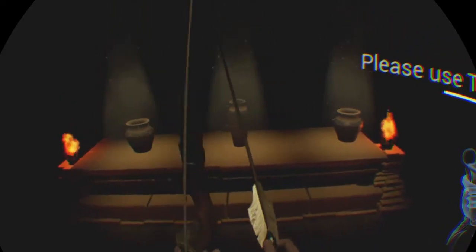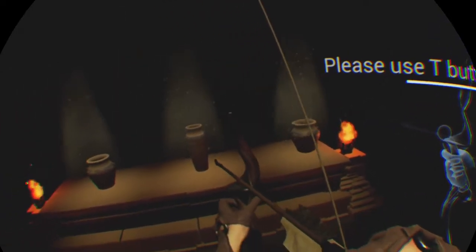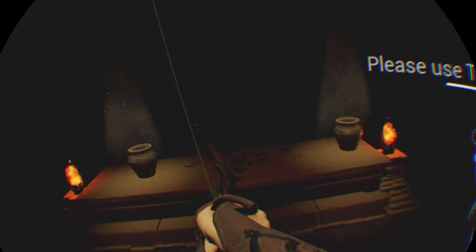Okay, you know what? I'm gonna switch move controllers. It's possible that's my fault. There we go. Cool. Please use T button to attack. Alright, so once you press T it kind of puts it right in there for you. Pull back. Nice. That felt good. Kinda gotta start it there. This reminds me of Ocarina of Time — breaking the vases, getting rupees.